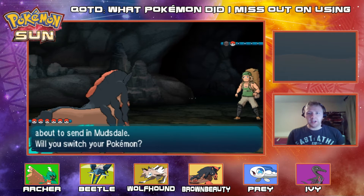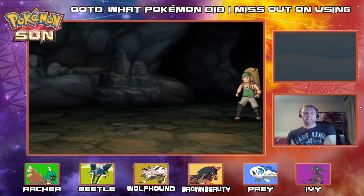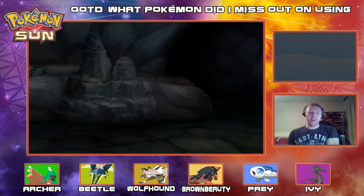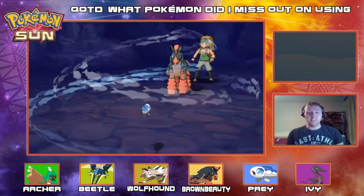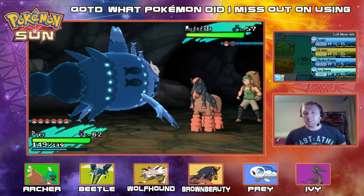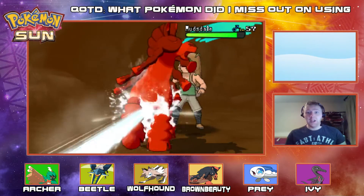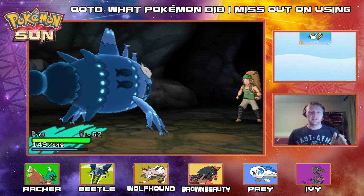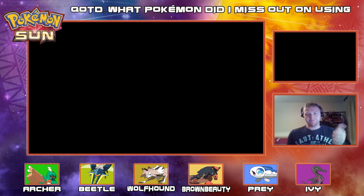We wrecked the hiker. Let's switch out to Prey. He's got a Mudsdaly — let's go down to Prey and wreck this guy with a Scald. Wreck this Mudsdale with a Scald. Although this Mudsdale should outspeed my Wishiwashi. But — oh no — we outspeed it! Prey outspeeds it! That has to be the first time I've seen Prey outspeed anything. That is ridiculous.